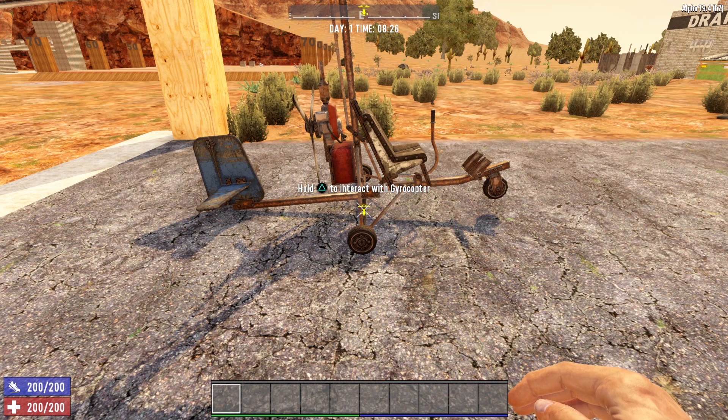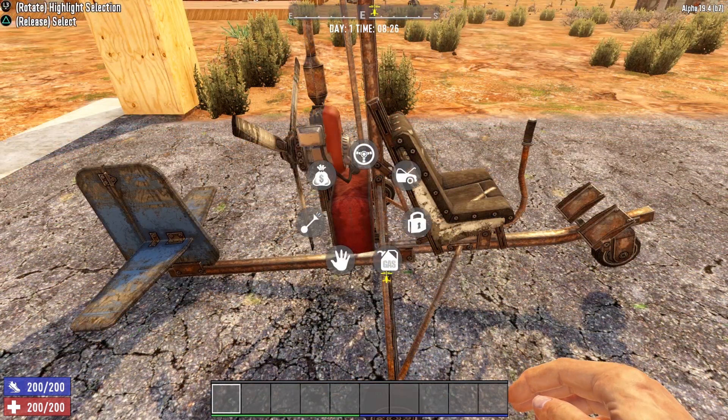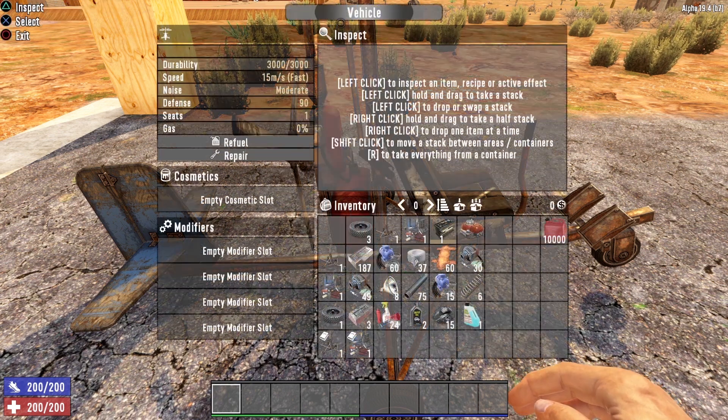Now that we have our gyrocopter crafted, let's slap this bad boy down and take a closer look. We'll access the radio menu and open it up to look at the stats. The gyrocopter has a durability rating of 3,000 hit points — the same as the minibike, so not nearly as durable as the motorcycle or the 4x4 truck. It is, however, the fastest vehicle in the game, moving at 15 meters per second — faster than the motorcycle and the 4x4.